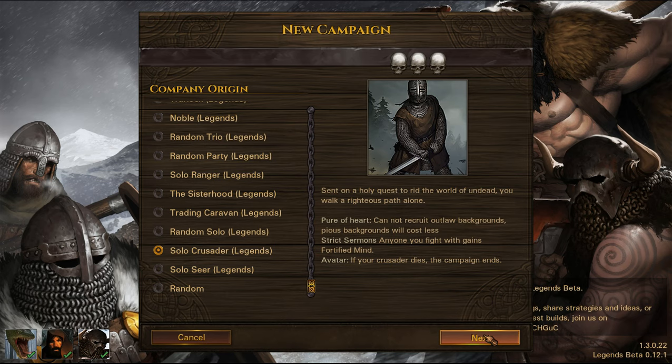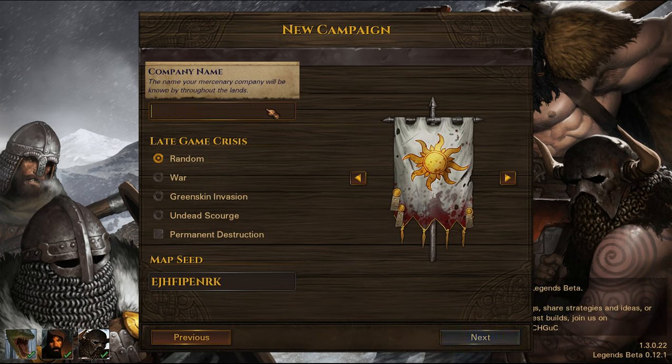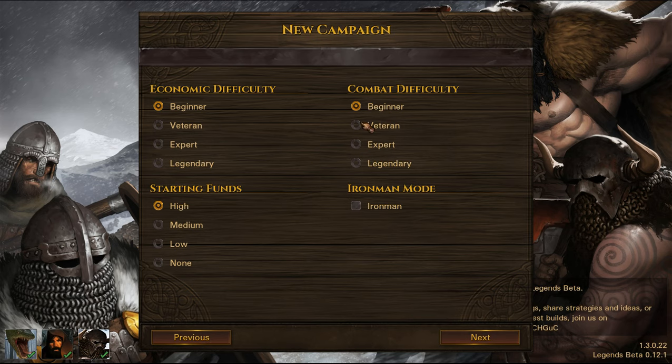Because I've played quite a bit of Battle Brothers in the last few months, I'm not going to read all the flavour text if it starts repeating, but I'll have some fun with it anyway. So: pure of heart — cannot recruit outlaw backgrounds; pious backgrounds will cost less; and he's more likely to find monks. Strict sermons: anyone you fight with gains the fortified mind perk. The Avatar is a single player character — if he dies the campaign ends.